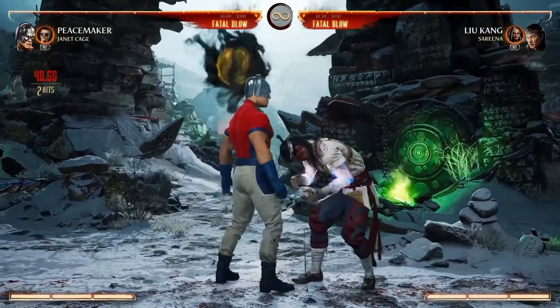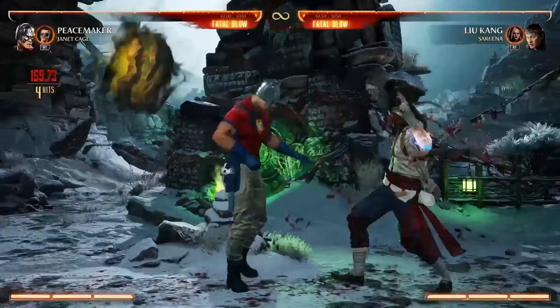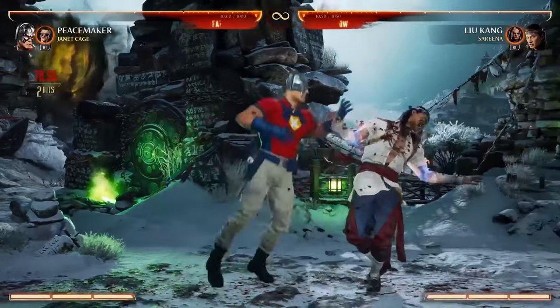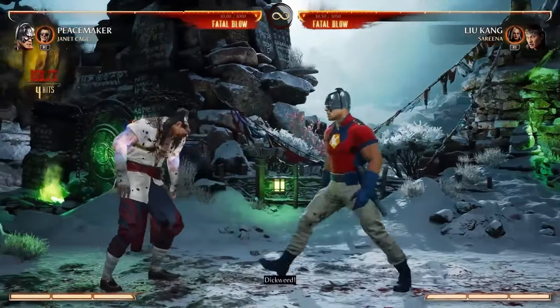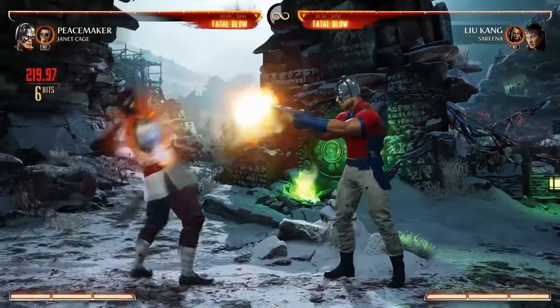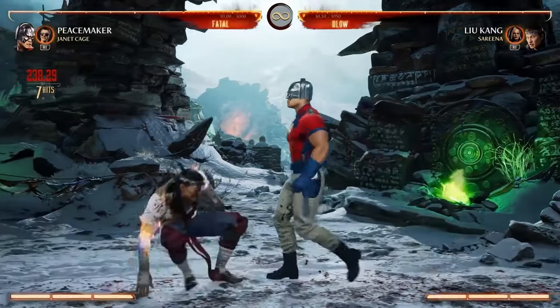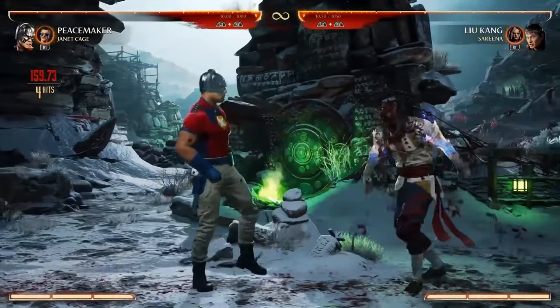I'd like to talk about his 2-2 because it goes into a grab, and this is a true grab — if they're blocking, they'll get hit. From here it could be a re-stand that you can do at the end of combos, or you can cancel into EX moves and a few other special moves. So it could be a combo extender or a combo ender to keep them on the ground.